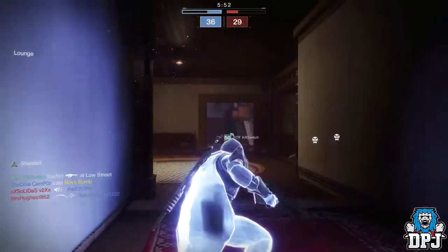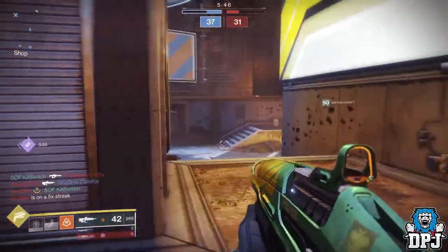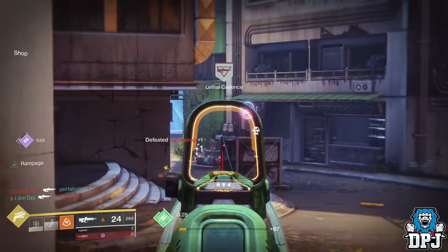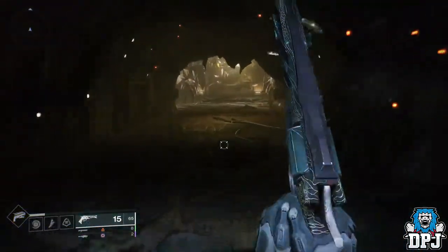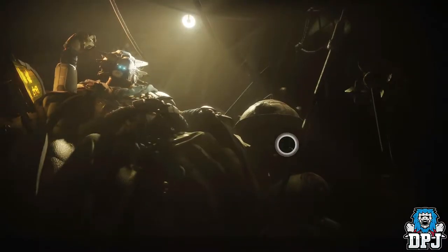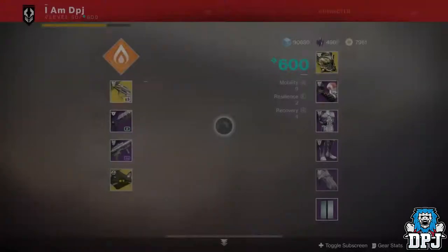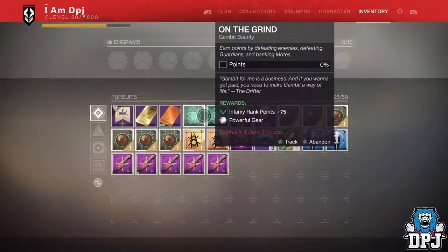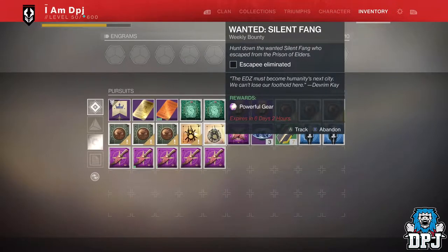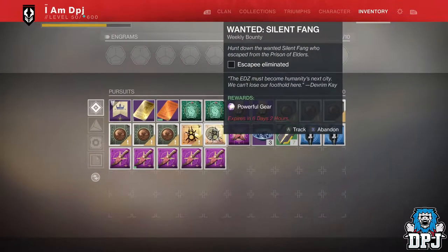There are numerous bounties you can save and stack in-game right now. Each week Spider has a wanted bounty which costs 5 Ghost Fragments to buy — completing and cashing it in rewards you powerful gear. Complete them and leave them in your inventory until Black Armory drops. I have last week's ready, I'll do this week's and next week's, meaning from Spider alone I'll have three powerful bounty rewards to cash in.